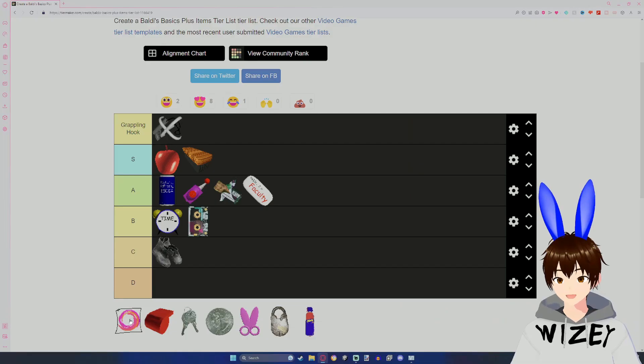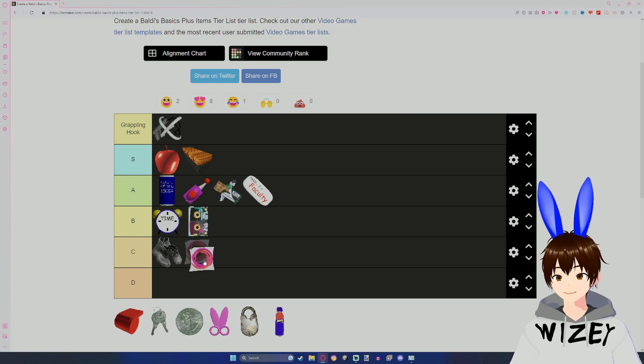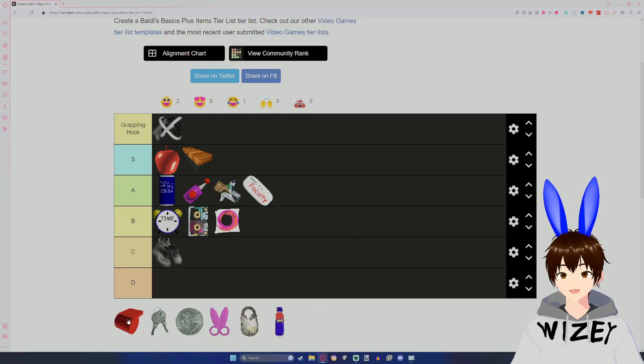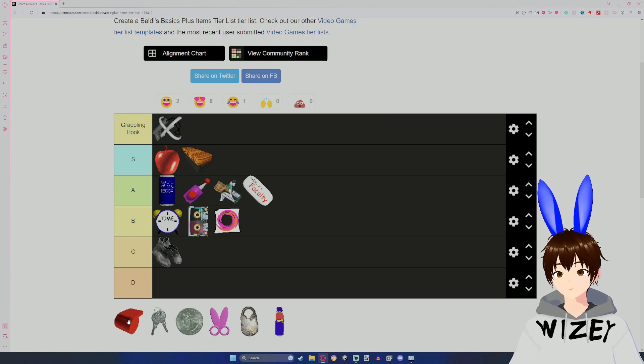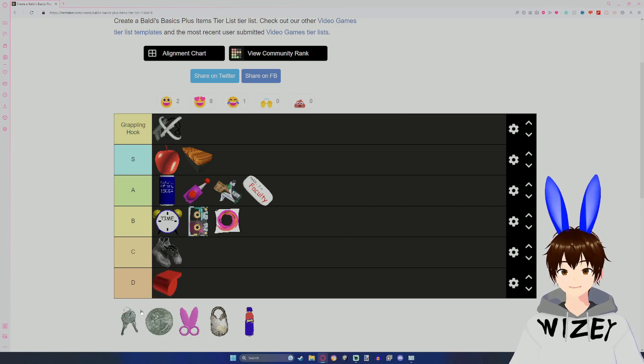The Portal Poster was useful for a time, but now it's not really that useful because characters can go through it now. So I think I'll just leave it at B — it's useful in certain situations. The Principal's Whistle is pretty useless as of 0.3.8. The only thing you can do is call the Principal to you to deal with the bully, and that's really it. So I'm just gonna put it in D. Not something I'd want to carry, especially to Floor 3.